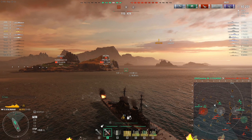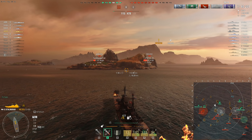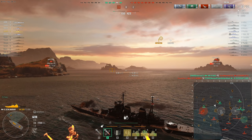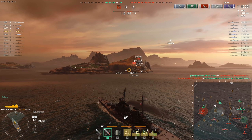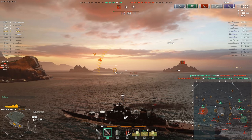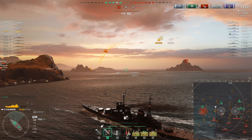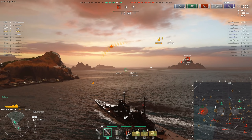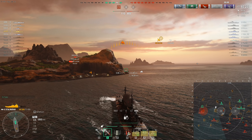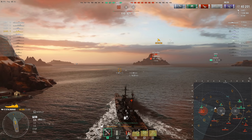Things start to look better when the Atago manages to get some torpedoes to connect with the Minnesota to the south — but then the Des Moines finishes off the Oster Yachtland and Jake's team drops back to 110 points. Jake spots an opportunity: with nobody to spot for, the Smolensk has abandoned the position south of the island ahead. The friendly Amagi to the west should be capable of dealing with the Des Moines on very low health, but Jake suffers a nasty lag spike — he comes out of it okay and doesn't collide with the island.